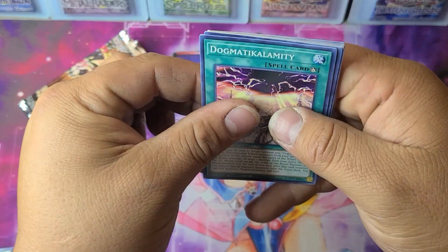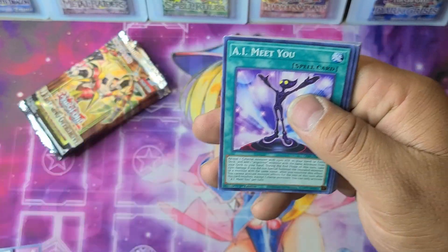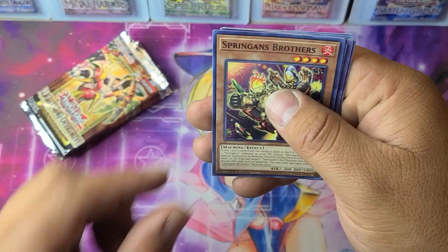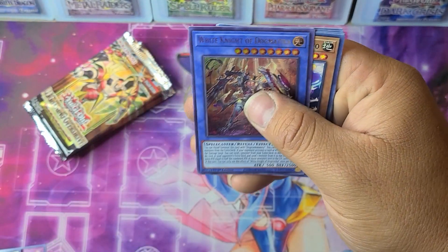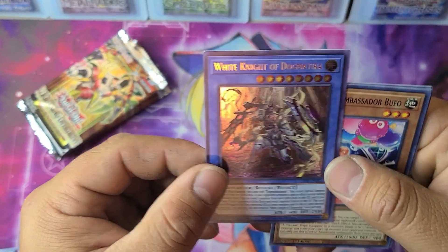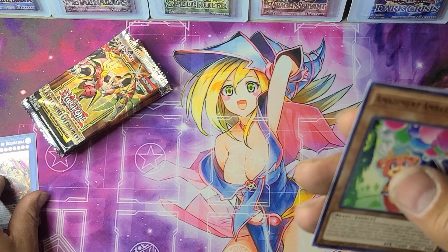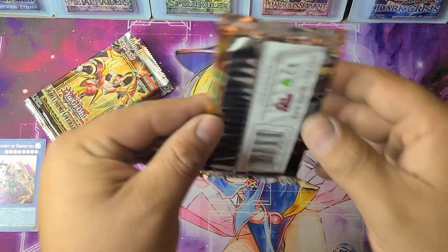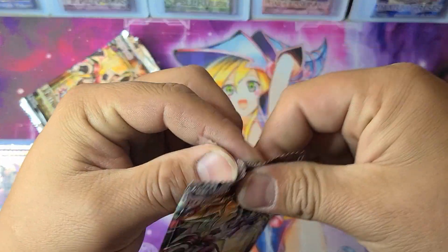Next pack we have Dogmatic Calamity, AI Meet You, Yamiyori, Spriggins Brothers, and an Ultra Rare White Knight of Dogmatica. It's a ritual card that isn't used by our deck — that is a ritual deck — but let's go ahead and check out the rest of this booster box.